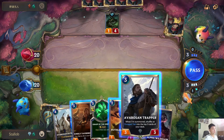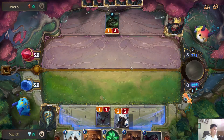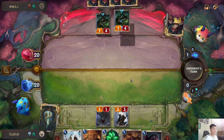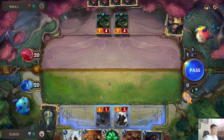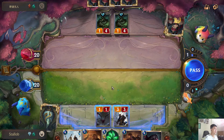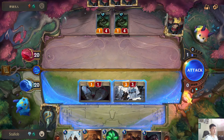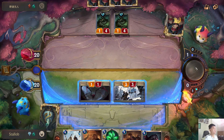Let's summon our Avrozen Trapper. Okay, that's cool. I think our goal here is to try to rush him down before he gets Valkyrie out.